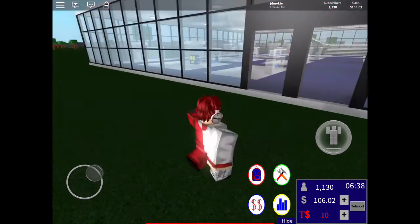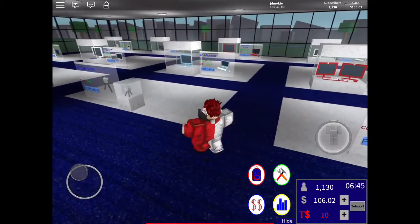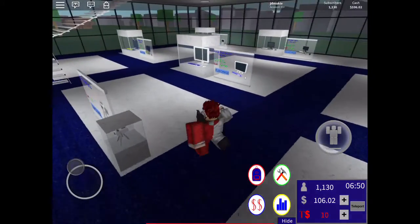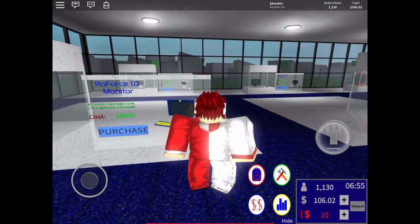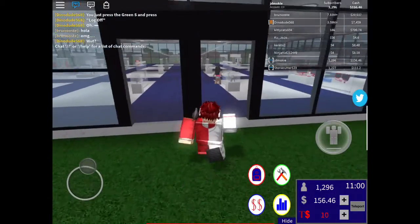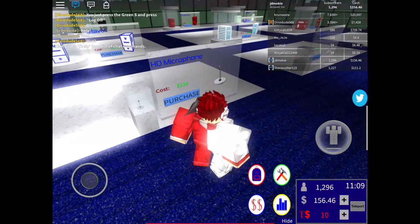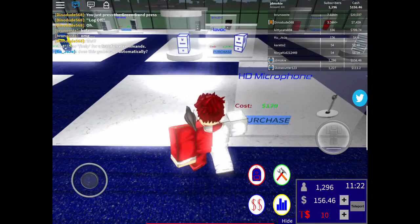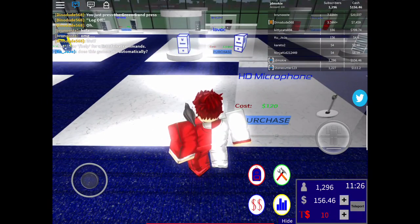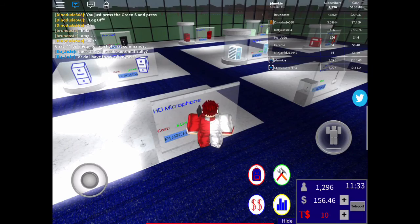Let's go to the tech store and see what we can buy. I'm gonna cut back the recording when I have enough money to buy the new microphone, which is what I want. Alright, we're back at the store. Let's go and buy the HD microphone for 120 — we have 156. Let's see if it works. I keep clicking it but it's not clicking. That's a big bug on the creator's part.